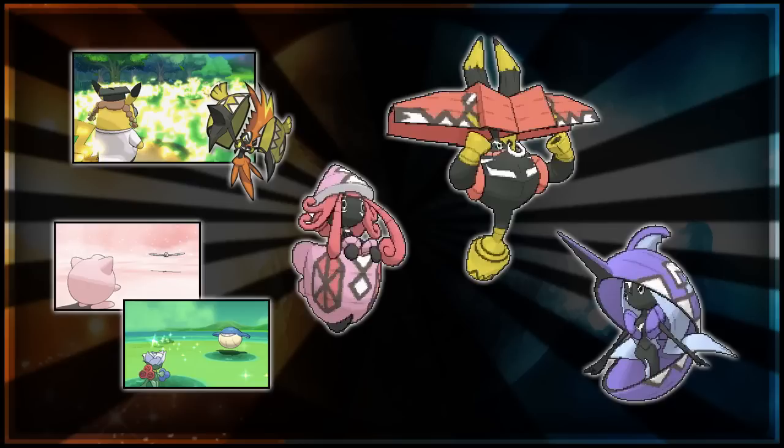Psychic Terrain boosts Psychic type moves by 50% making it very powerful, and preventing priority moves is an interesting alternate effect. Since we've had two guardians that likely display terrain upon entering battle, why not have the other two do the same? We have a Fire/Fairy and a Ghost/Fairy guardian, but there is no Fire Terrain and no Ghost Terrain, which leads me to believe there will be at least two new types of terrain introduced in generation seven.